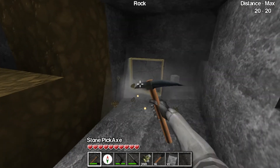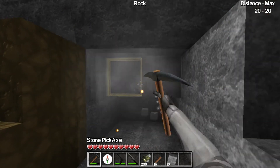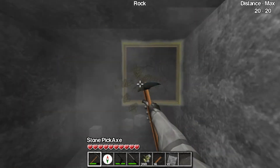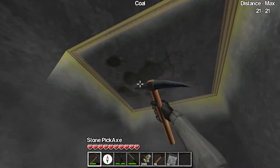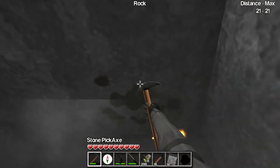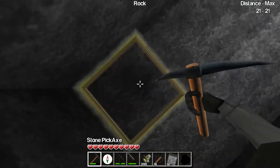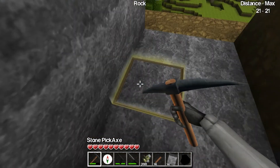Right now I'm just gonna mine out some of this good old stone — it's not cobblestone like in Minecraft. The one key feature from this game compared to Minecraft is that it has guns and there's a lot more enemies. There are also dragons that spawn into the world sometimes. Let's turn my sensitivity down.